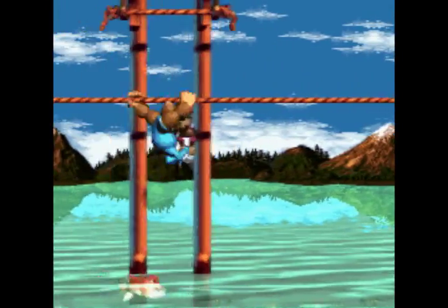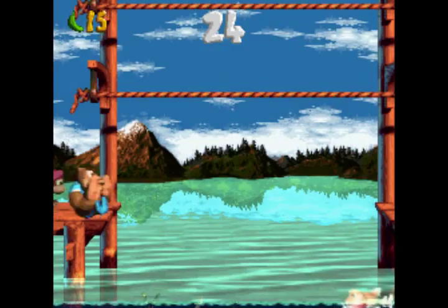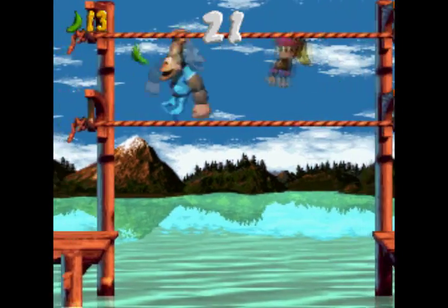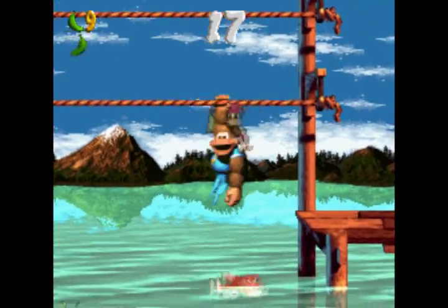Speaking of predictable patterns, these Buzzes are clearly guarding a bonus barrel. Grab fifteen bananas with this one. Fortunately, no Clasps here — just a couple ropes to move around on. Remember your rope controls? This isn't all that hard at all. Just whatever you do, don't fall — because, I mean, you see that Nibbler.